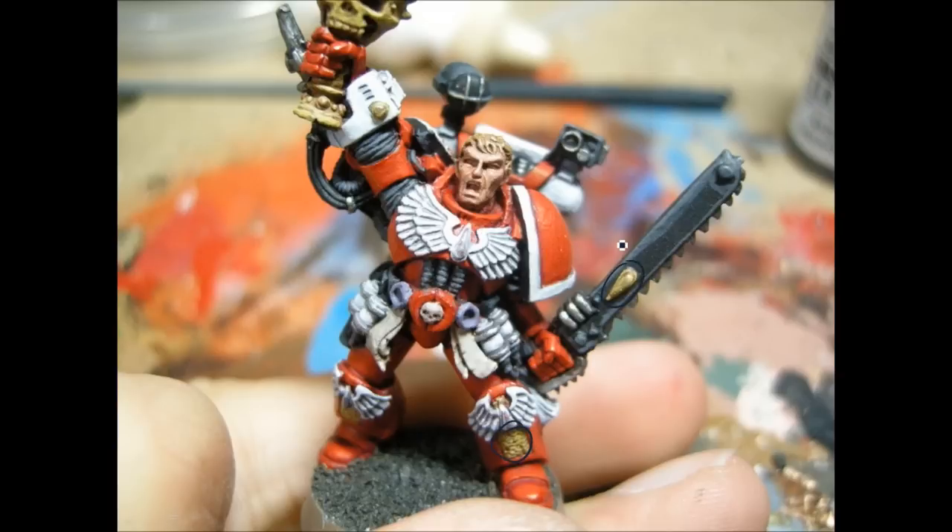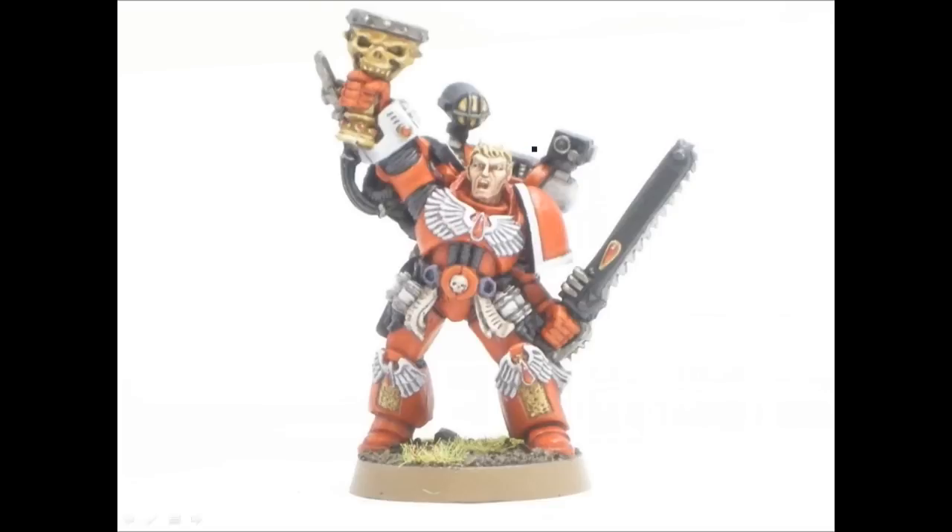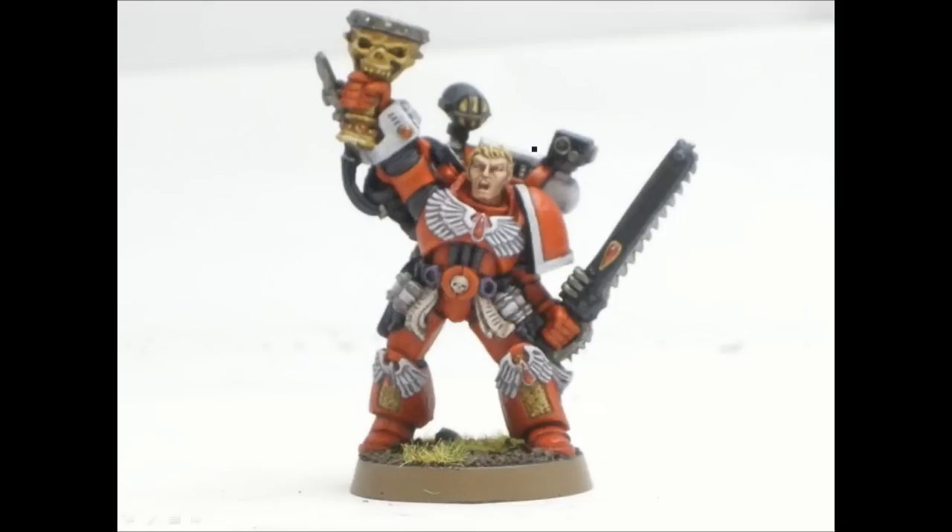Starting to highlight up some of the gold. That was given a Devil in Mud wash, then Palomino Gold, and then Buckskin Pale will be the top highlight. For the bone bits, that's just the Reaper bone triad. I'm also using some greys to highlight up the black. The flesh there was done with the tanned flesh triad from Reaper.